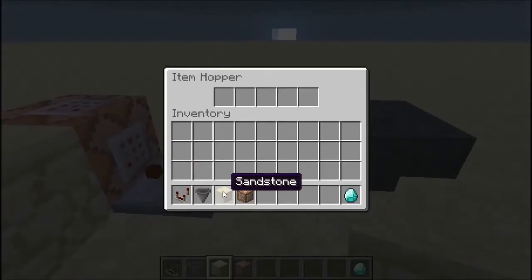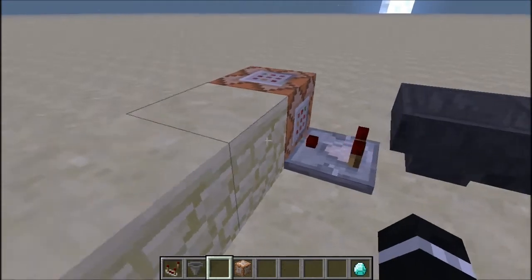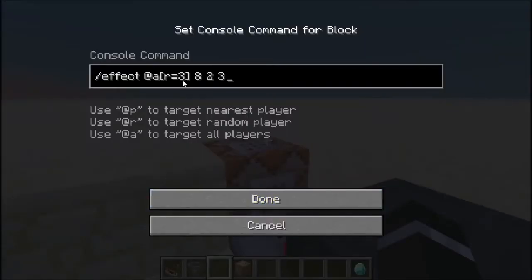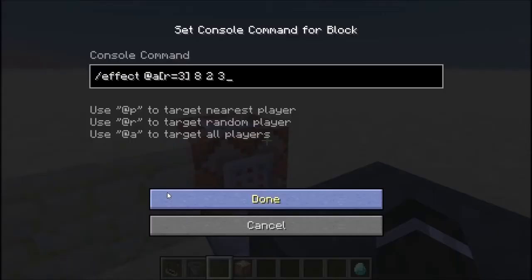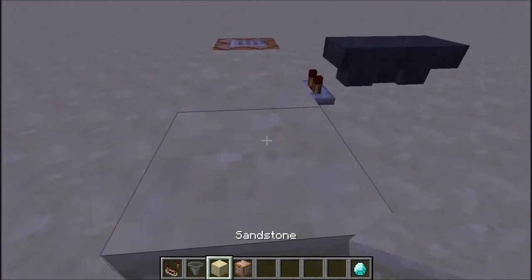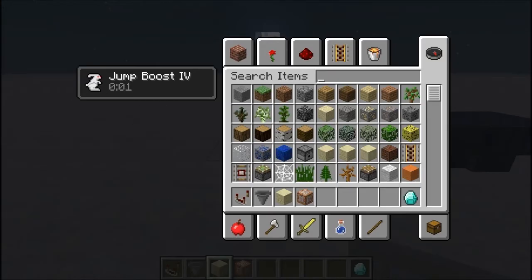To get the clock running, just take a block and put it inside one of the hoppers. And you can see we have the clock running. I am actually within a 3-block radius now. The command block doesn't actually count as 1 block in the radius — so here I wouldn't be getting the effect, but once I enter within the 3-block radius I get the effect.